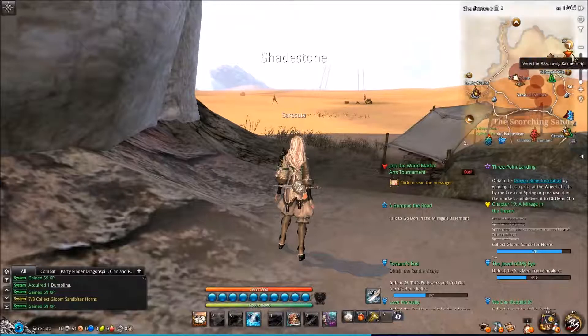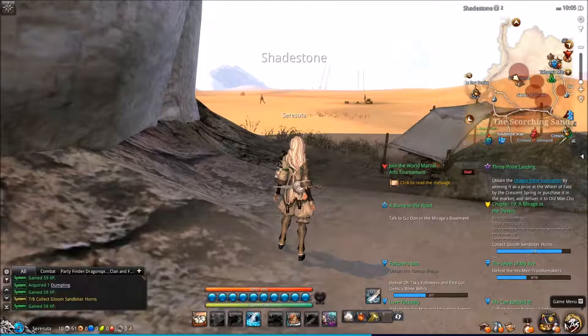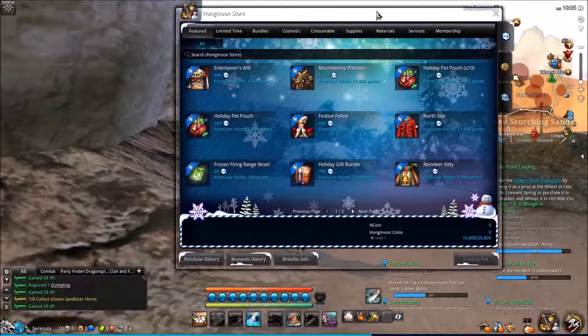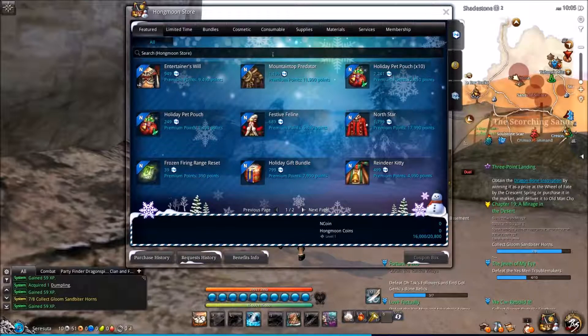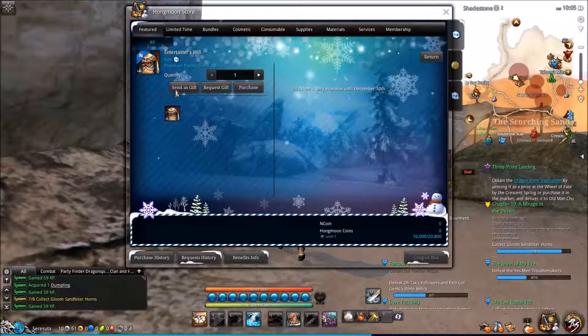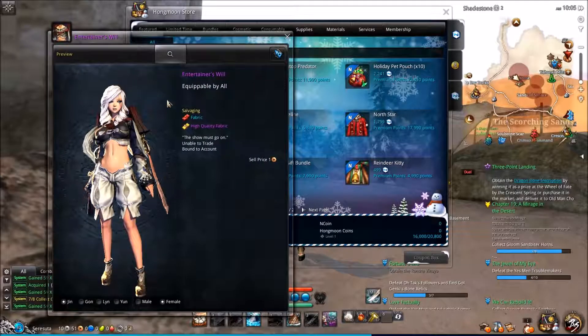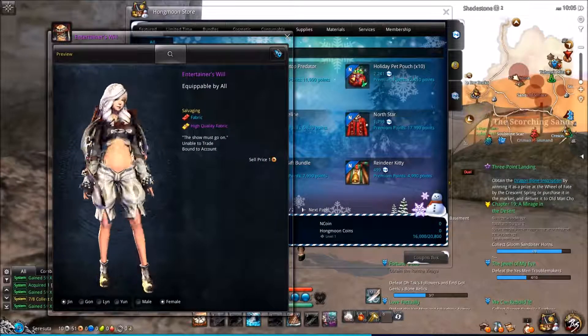I want to take a look at this with you all — maybe you see something I don't. I'm going to go to the Hongmoon store. Let's see — featured items: this is a costume item. Looking at the details, there are no stats on it. It's just a costume, and we can see what it looks like.